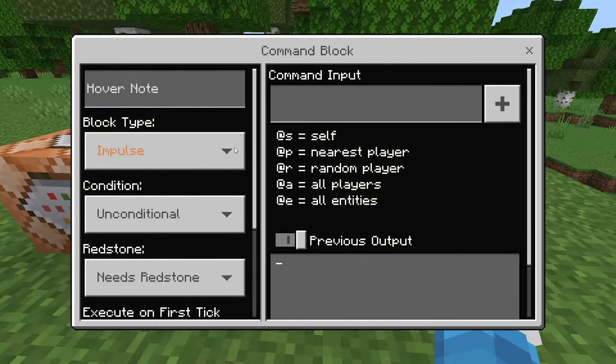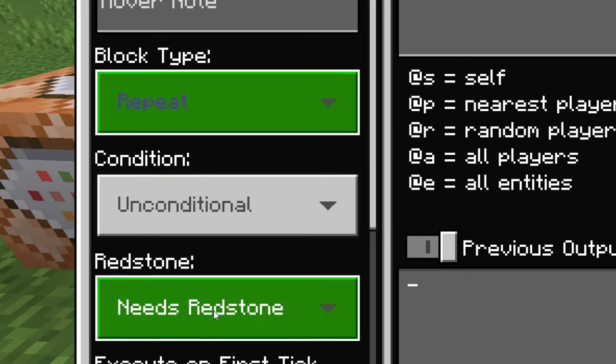Now what you do is place one command block, a redstone comparator, and another command block. In this first command block, we are going to have it set to repeat and always active.